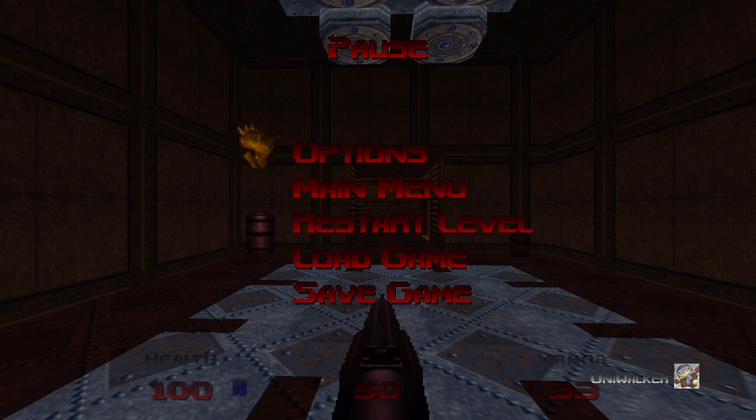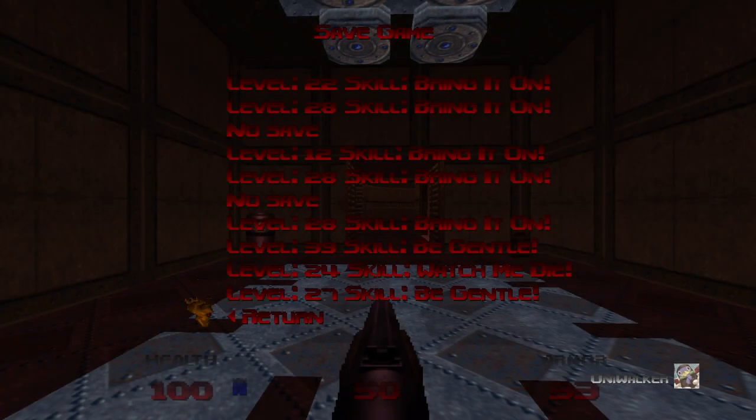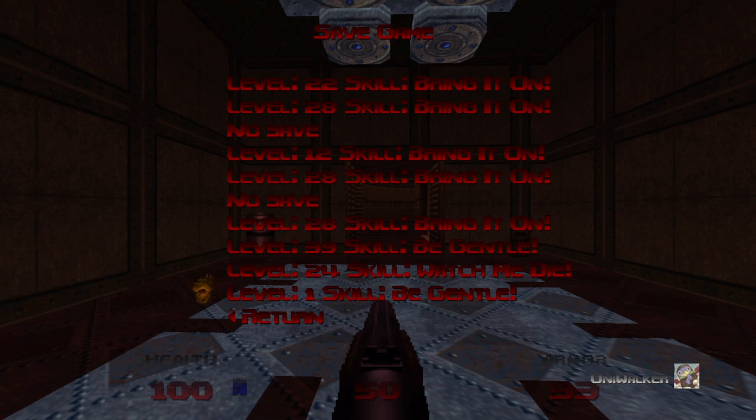You have to start on the first level, and I have cleared out every single enemy in the level as I start recording this. I'm going to make a save before I start doing this, just in case. To get this secret, you have to destroy all the explosive barrels in the level in a certain order, and if you don't do it in that order, you're locked out of the secret. It's best that you clear out all the enemies as carefully as you can throughout the level, and then start this.